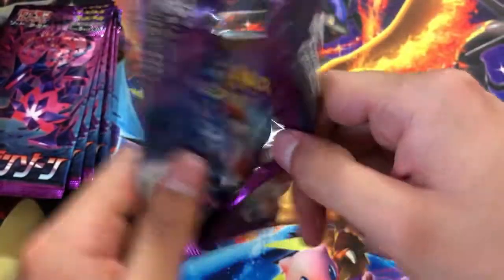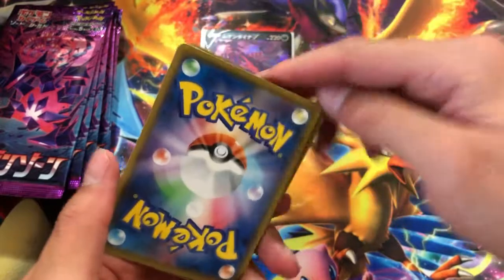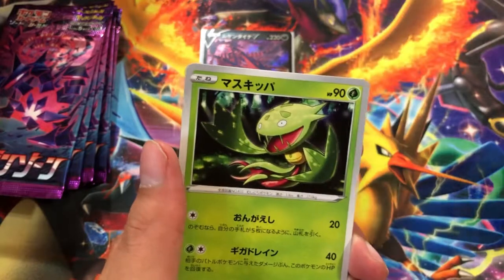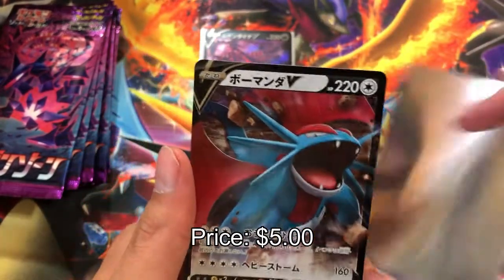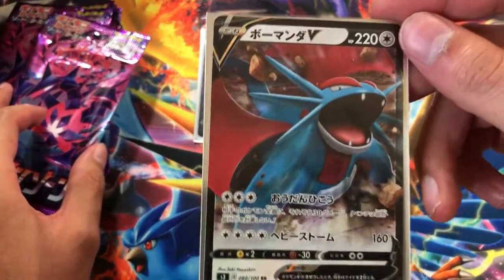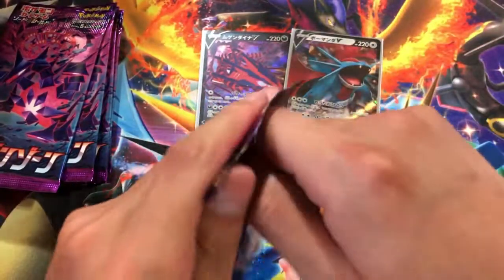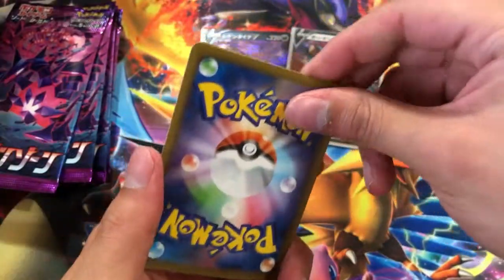You couldn't ask for a better booster box than this one, except getting both Crobats. And we did pull the first Crobat — the regular version — in last week's video, so maybe we can pull the Crobat full art on this one. But then we got the dragon on the first pack right here — we got the V dragon with 220 HP. So we got two V cards already out of four packs. That's how you want to do it — we got a 50% chance right now of pulling V cards.